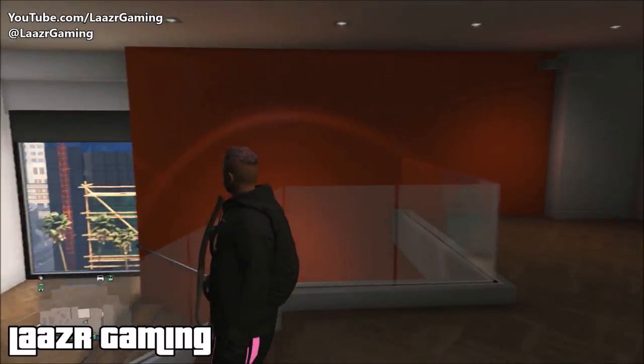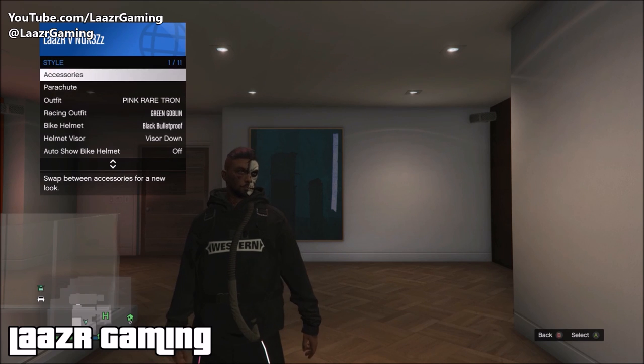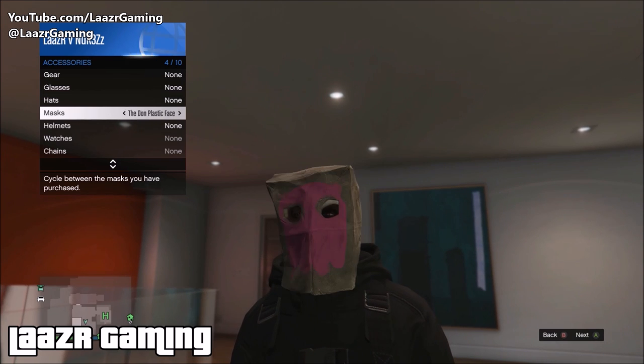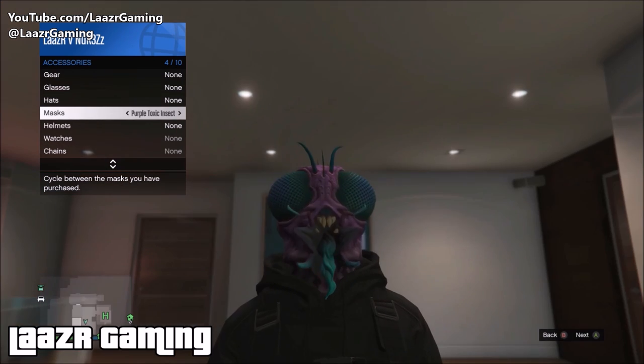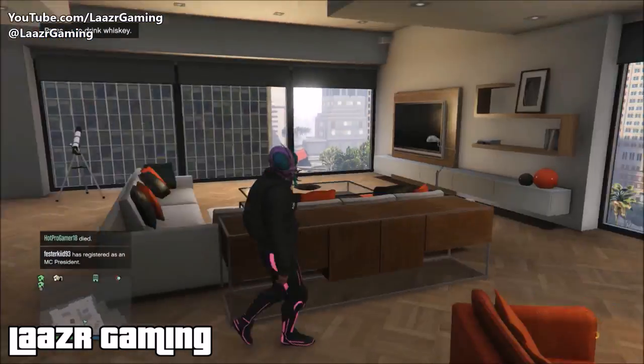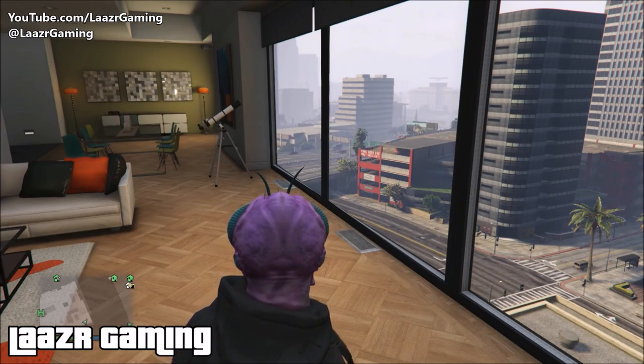If you prefer a different option, head back to your apartment while still wearing the outfit you just made. Pull up your interaction menu and apply any mask you think will go nicely with the outfit. There's a ton of new masks that look really good with this mask, hat, and glasses glitch. I personally like to go for the Bug Star one because it looks decent with the Tron lights, but it's completely up to you.